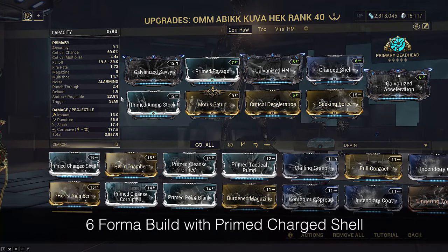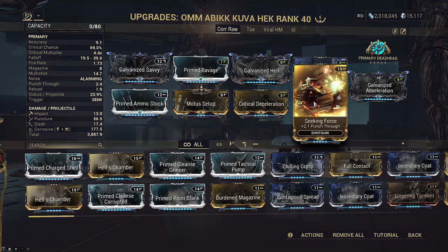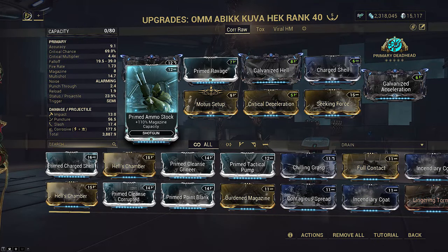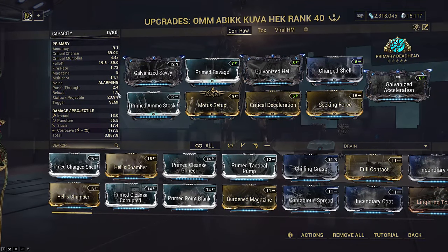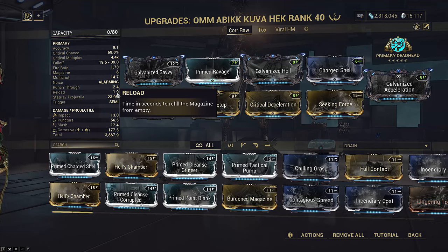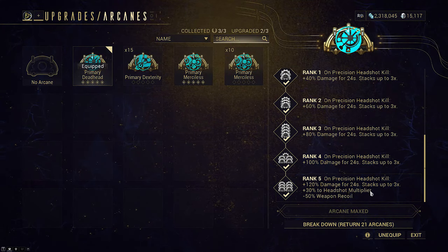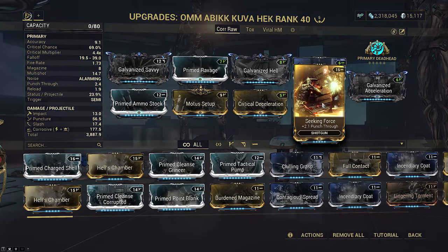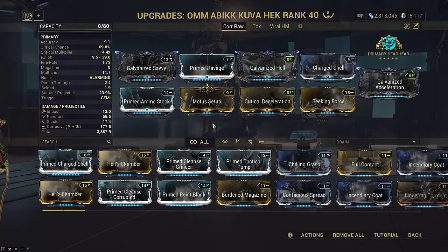Kuva Hek is a very specialized weapon. The first of two builds is a raw Corrosive build with punch through — the punch through is what lets it extend beyond single target. It isn't hurting for damage, so improving quality of life is pretty important. Using Primed Ammo Stock instead of Prime Tactical Pump increases the mag to 8 from 4, but also increases reload to 1.9 seconds. This is mostly an even trade-off. This is a special setup where we're using Prime Deadhead for single-target killing — like Liches, Sisters, and Demolysts. In those cases you also want to drop Seeking Force for a Primed Bane.